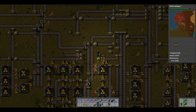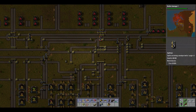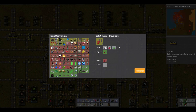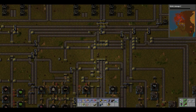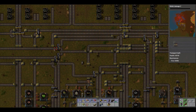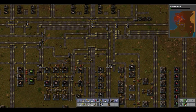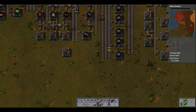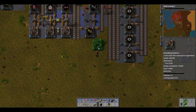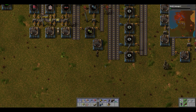The first thing we need to do is set up a factory for engines, which I've not actually researched yet. That might be why I haven't set up steel, iron, and pipes. This is where you do all of this in one area — that goes into there, which comes here, which goes all the way down. So that's steel and batteries going down here. And engines require steel, gears, and pipes.